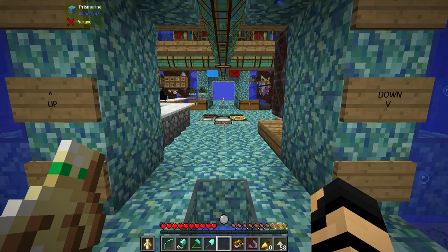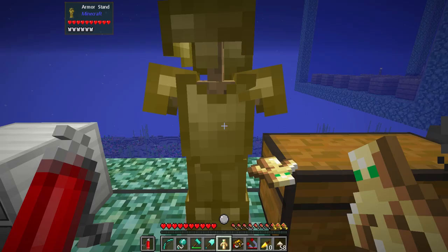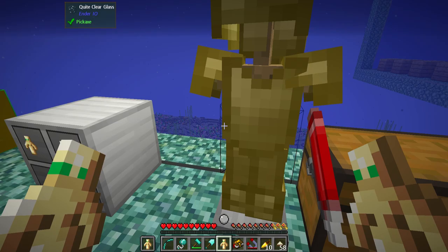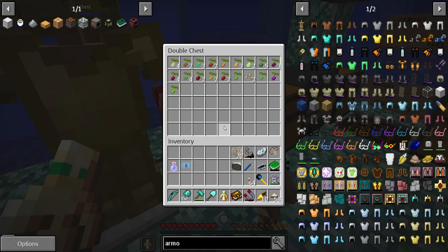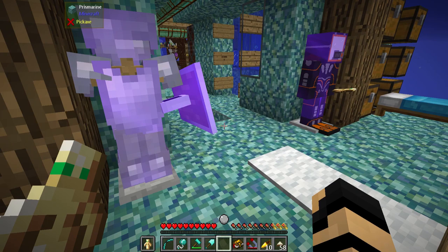Anyway, continue on with the questing. We get a fire extinguisher — that would have been much better for the cooling armor. Maybe I switch that one out with this. Switch these. There we go. And then I'll just have one of these in the corner here just in case I need it. Next. Underwear under there.